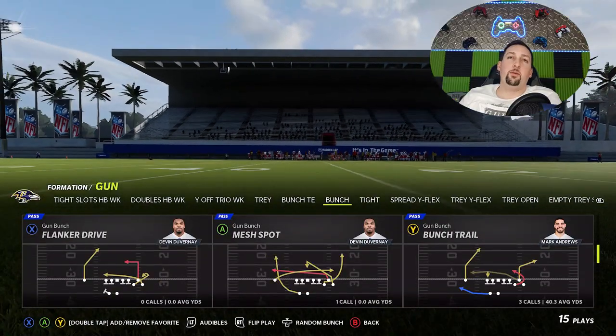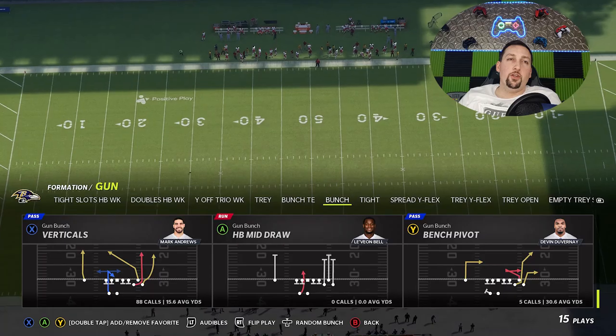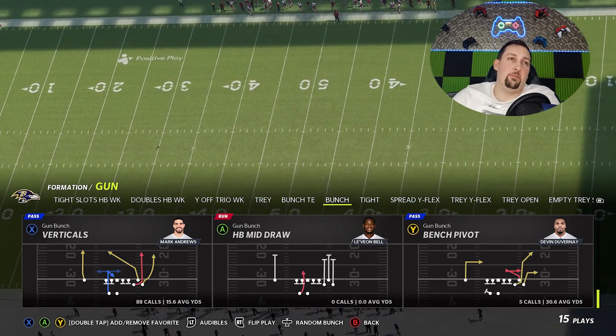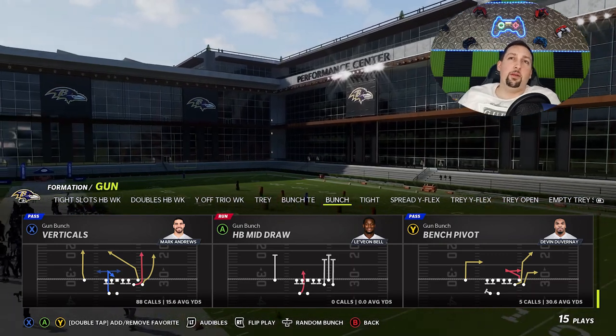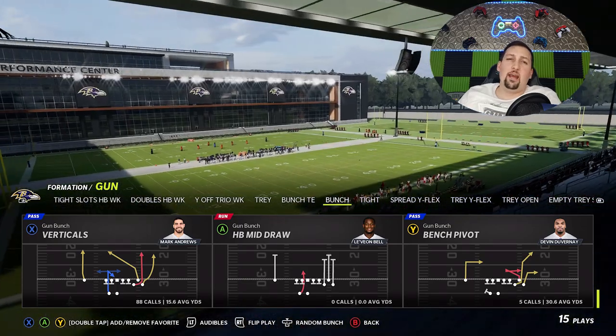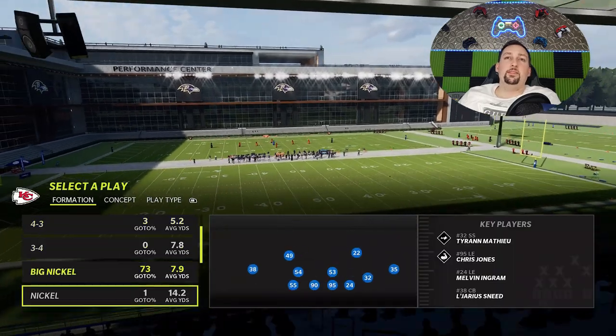The play itself should look very familiar because it was mentioned in the patch very specifically: Gun Bunch Verticals. You can use this concept out of the Pistol Bunch or Single Back Bunch — it doesn't matter. I'm going to go with the Gun Bunch though. I'm in the Raiders playbook even though I'm using the Ravens. Every single playbook in the game has the Verticals.